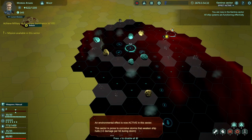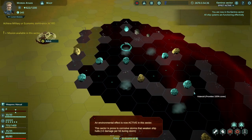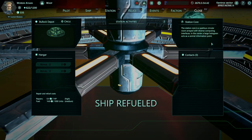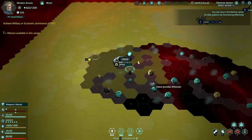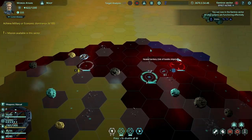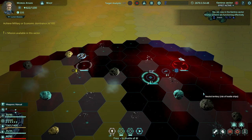An environmental effect is now active in this sector - prone to corrosive storms that damage ship hulls. We can see these little lightning bolts creating a problem. I guess I should have docked at that previous station. We can possibly buy things... okay, so we have to go over there. You can just hit the button and it'll stop you in combat if something is happening, so you don't accidentally move while you're in combat.